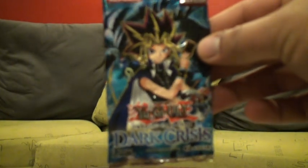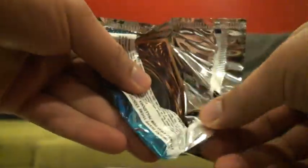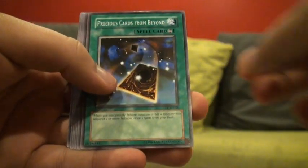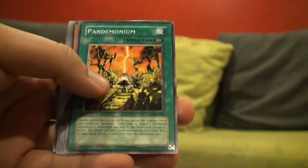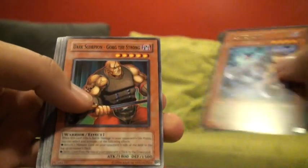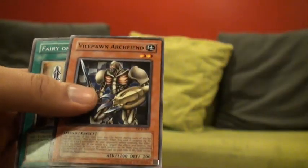Dark Crisis: Sakuretsu Armor, Iron Blacksmith Kotetsu, Precious Cards from Beyond, Pandemonium, Tsukiyomi, Dark Scorpion, Gorg the Strong, Ray of Hope, Vilepond Archfiend, Fairy of the Spring. Oh wow, that's pretty bad.